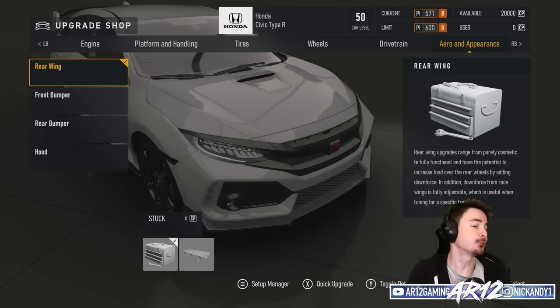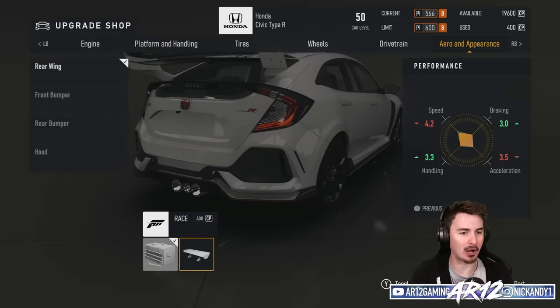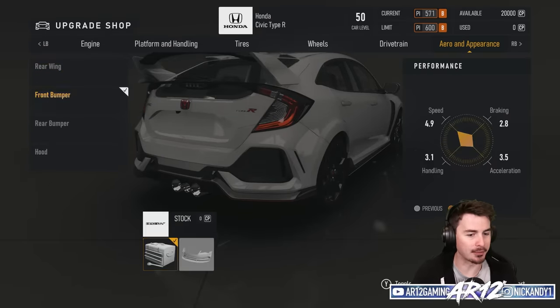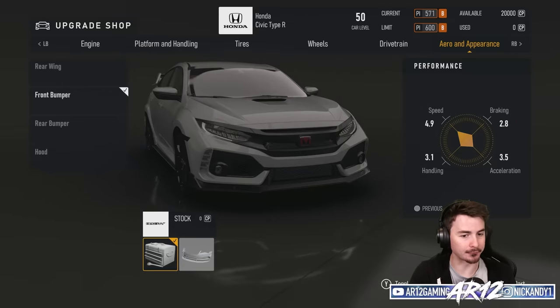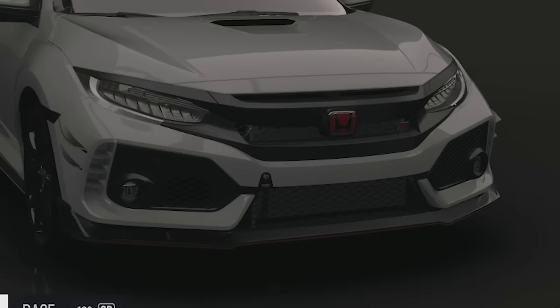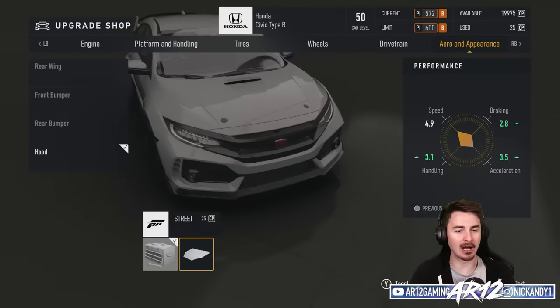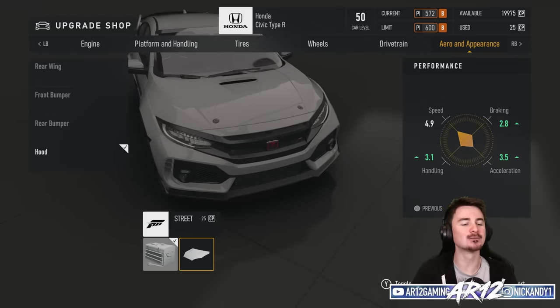If we jump over to the aero, there are actually some new bits and bobs for this Honda Civic. Ignoring the Forza aero front and rear, you can actually see a new tow hook design, which I think looks pretty good. We've also got a modified rear bumper where we could add another tow hook to the back of the car. And last but not least, the hood — we can add on some hood pins.